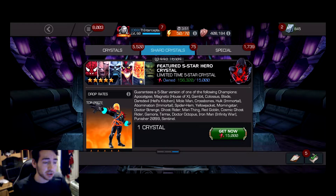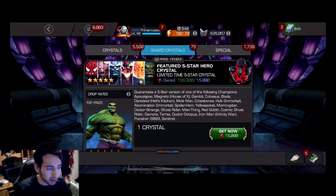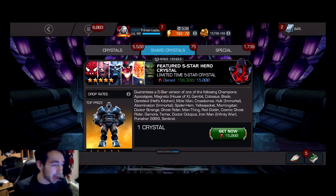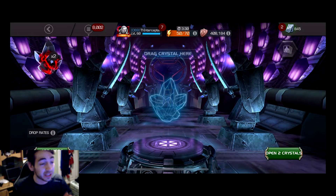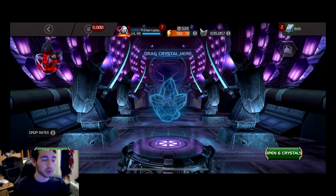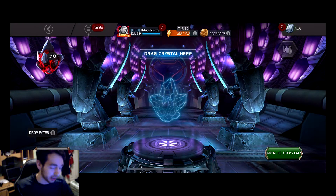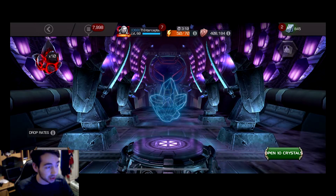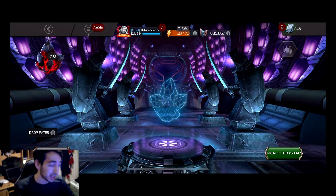I already have a six-star rank three I-Hulk so I don't really need him, but it would be a new champion. Apocalypse is awakened so that would be useless. Morningstar is already rank five at a decent sig level. The one champion I really need - the only reason I'm opening these crystals - is White Magneto. I'm farming units and planning a legends run for 7.2 when it comes out, so White Magneto as a five-star is going to be absolutely huge.